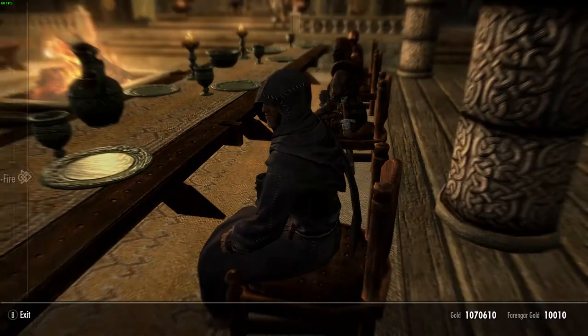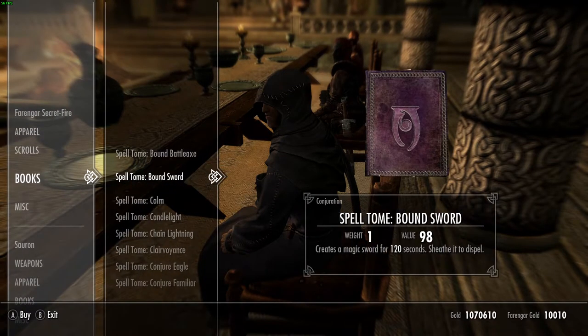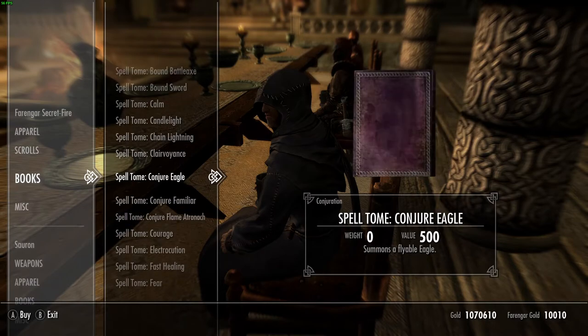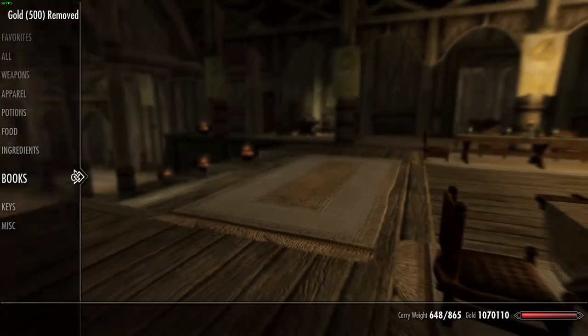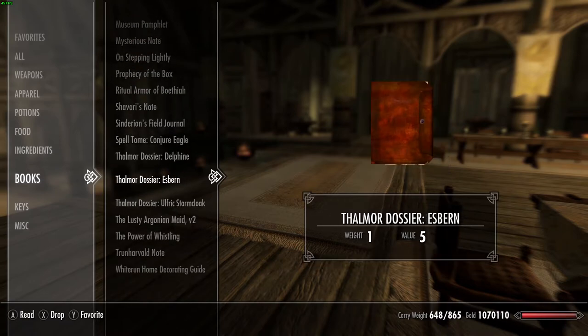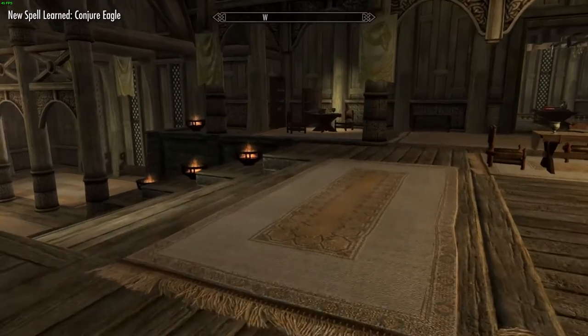This mod is called Master of the Eagles by GG77. To start this mod, you must go to Farengard Secret Fire and buy the Conjure Eagle Spellbook. A lot of other GG77 mods begin in the exact same way — just find Farengard and buy books from him.